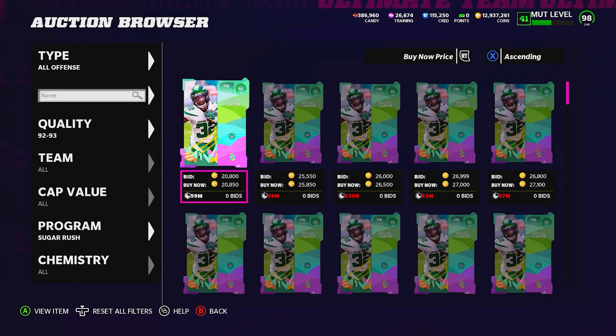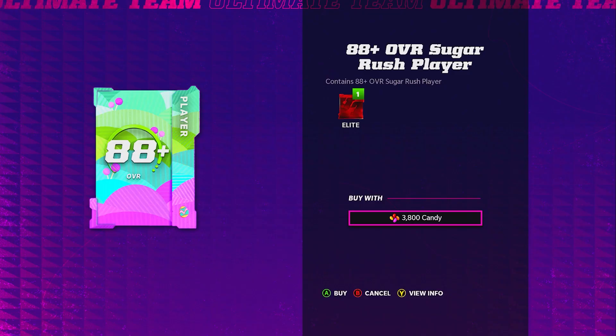First up, we got to go through kind of the cheapest way to do these rerolls. I did put out a video on how to turn coins into candy — training the candy, training assets into candy. The cheapest way to turn coins into candy is 92 overalls at 25k, which is basically five candy per. That is the cheapest way to do these rerolls.